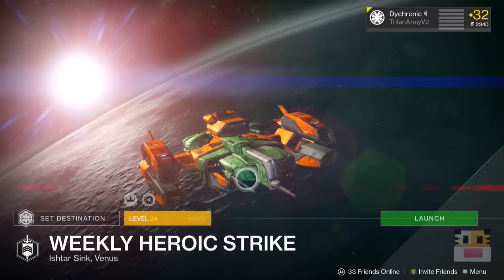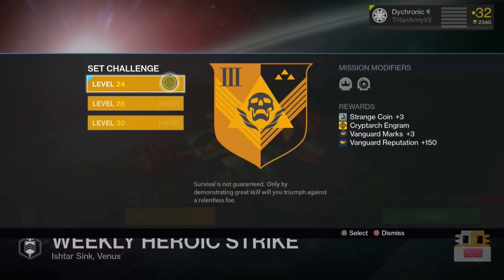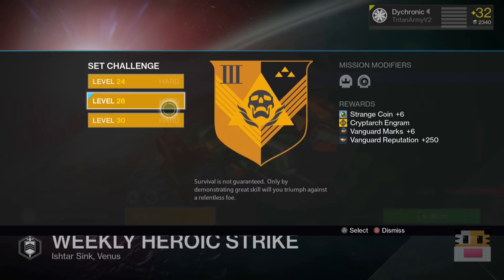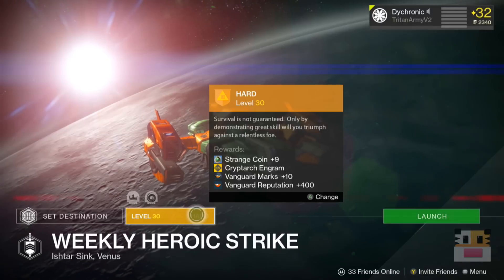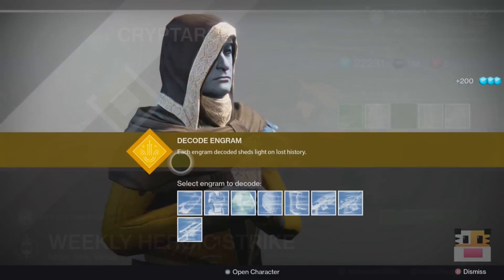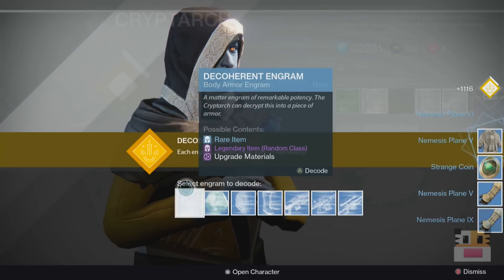First and foremost, for Strange Coins, the best place to get them is the Weekly Challenge. If you guys don't know, every single week there's a weekly refresher — you can do the Weekly Challenge. You can find it in orbit by going to the left. It has three different difficulties. If you do the highest difficulty it clears everything else. The maximum per character you can get is nine Strange Coins, so doing the highest difficulty on each character gives you 27 Strange Coins every single week.